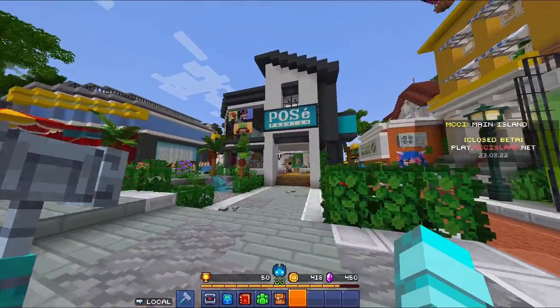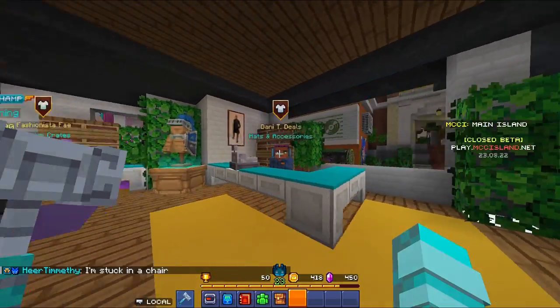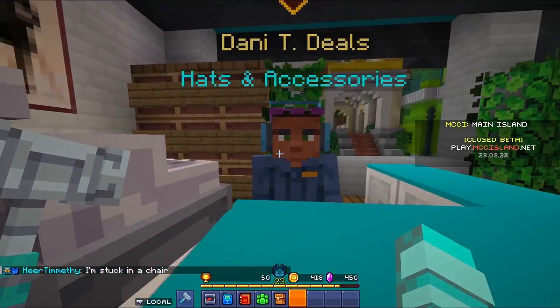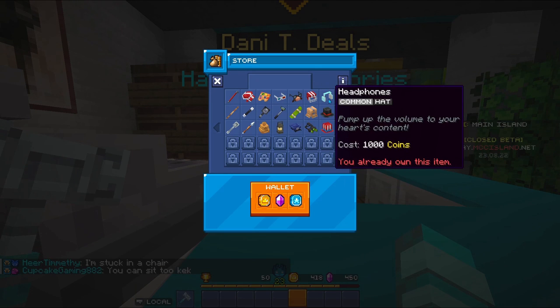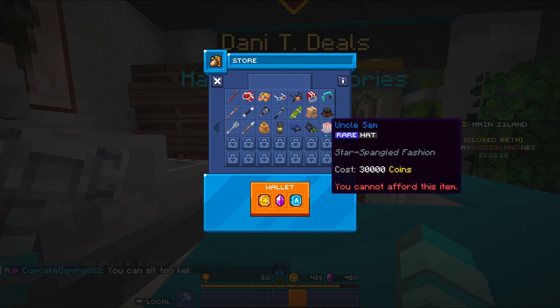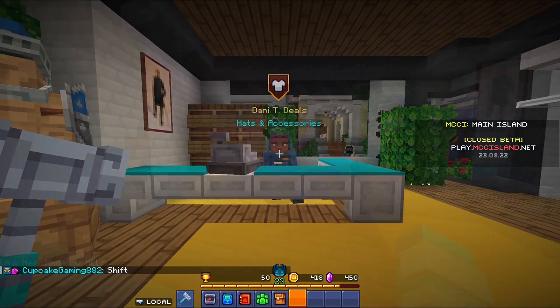Next, if you come to this Posé Fashion, you can find this guy called Danny T. Deals. He'll sell you hats and accessories. You can buy hats here and get them for like a thousand coins, or even more if you want rare, legendary, or higher-tier hats. It just keeps going up in coins. That's how you get hats from this guy.